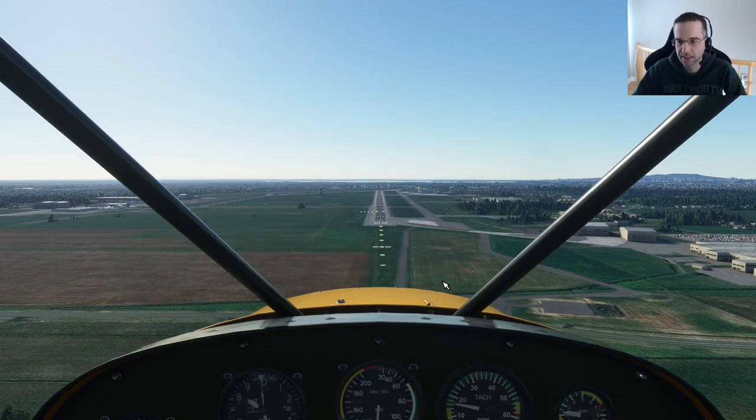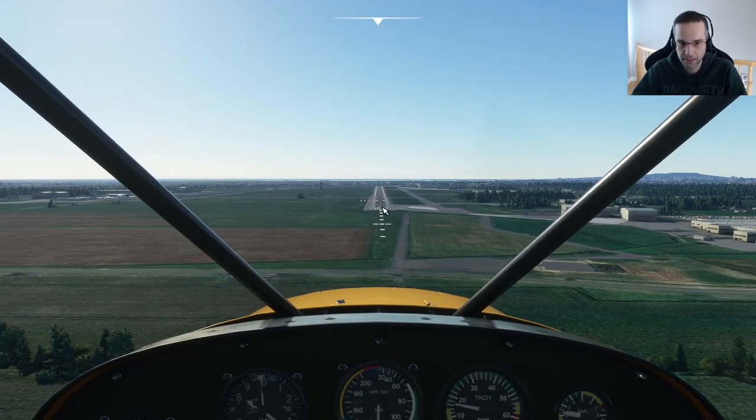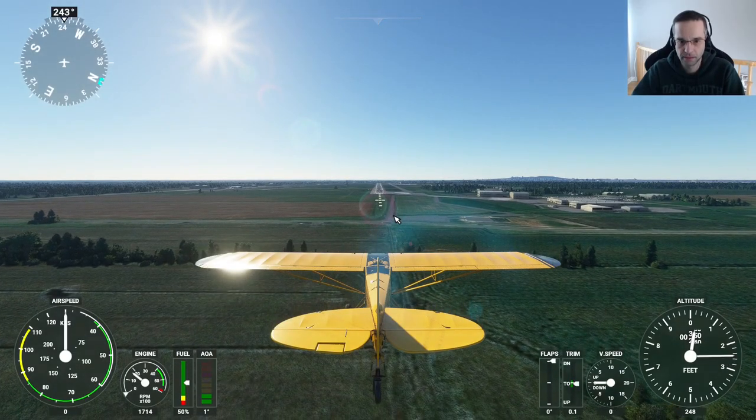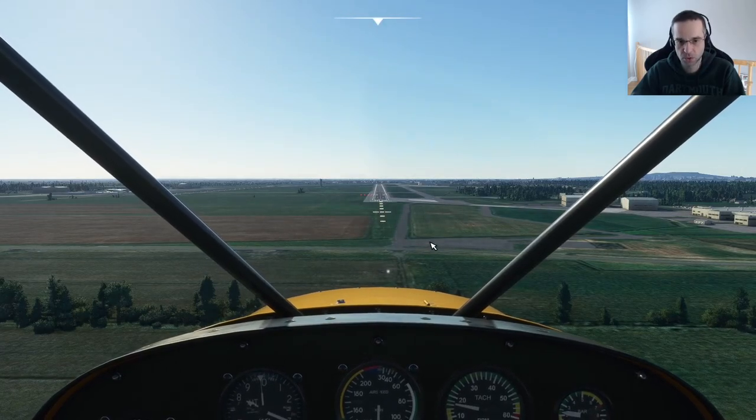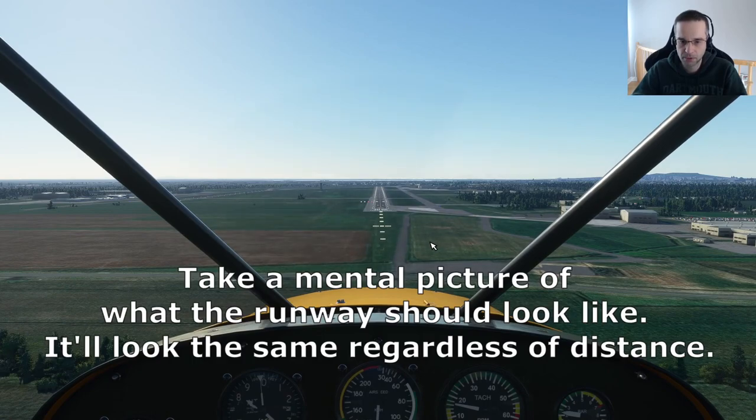The majority of runways you'll run up against in Flight Simulator won't have those lights, so you need another way to tell what your glide path looks like. That's where my trick comes into play. When you're too high, the runway is going to look a lot longer. If you drop a little lower, the runway looks shorter with a slightly different angle. The lower you are on your glide path, the shorter the runway looks. I try to keep the runway at that right perspective and distance from start to finish so I know I'm always on the correct glide path.